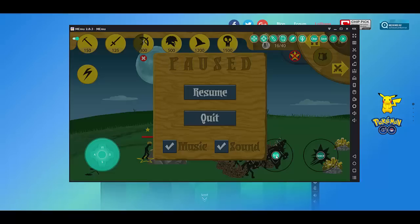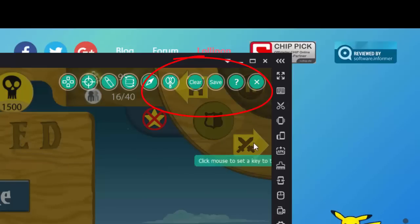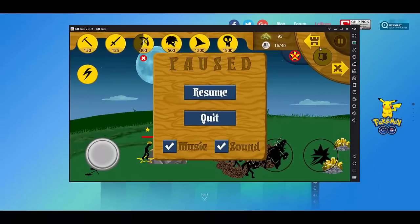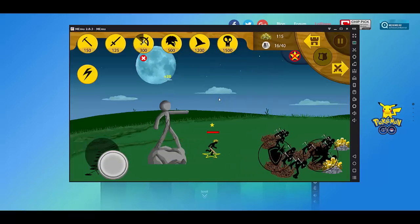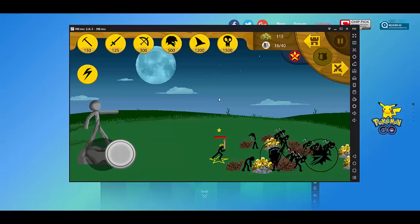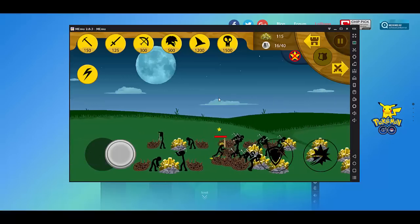Now that you have those set, you're going to want to save, then hop into your game. Make sure you press save or else none of your changes will actually take place and you'll have to do it all over again. It's a tedious process, so just get it right the first time — press save and it'll be all set.